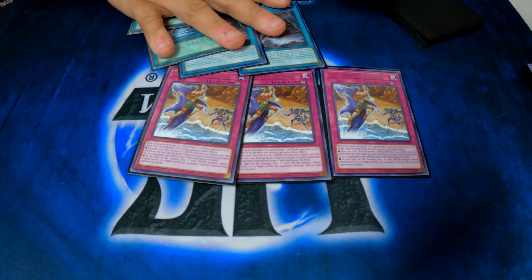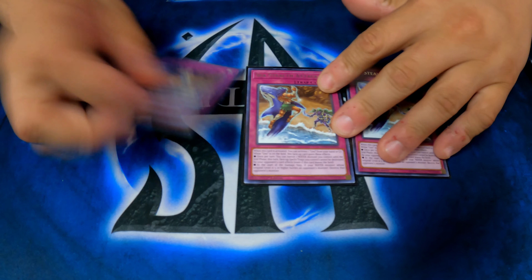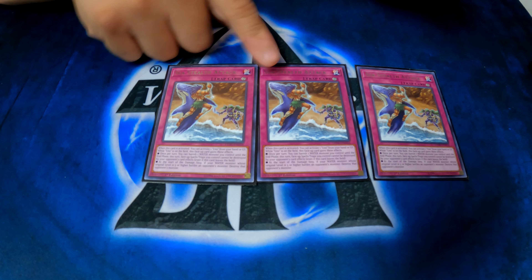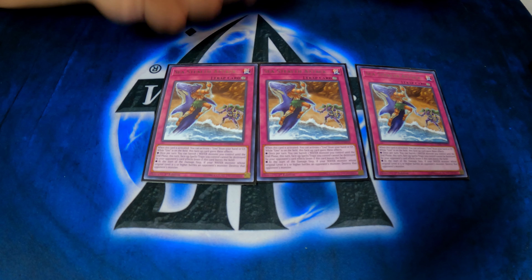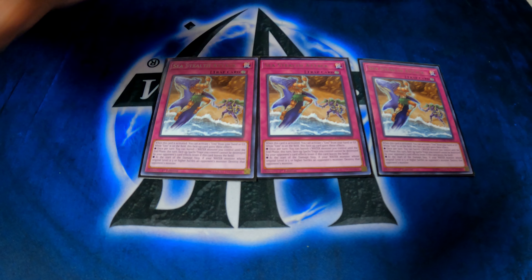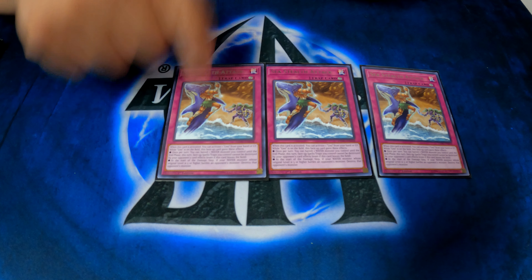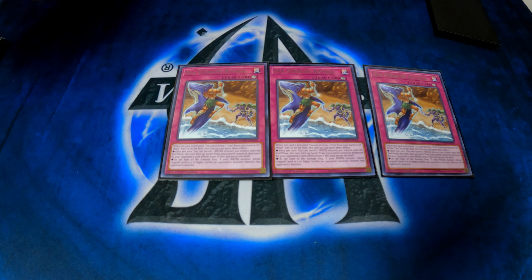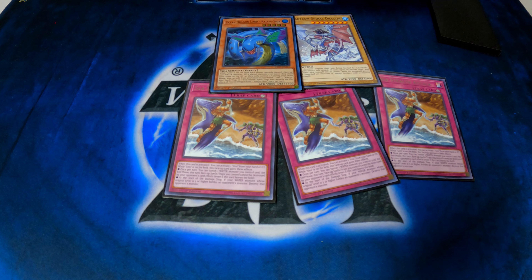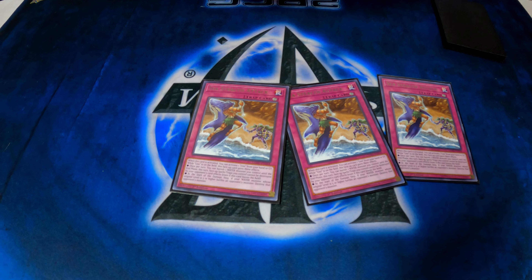Pretty much these Yuumis could be in your hand or graveyard, and this will get you going — this lets you activate it right away. So the first thing when you activate it, activate one Yuumi. Then it gets two effects if Yuumi's on the board: once per turn you can banish a water monster and all your face-up spells and traps cannot be destroyed by card effects this turn — that's broken. And if Yuumi's on the board, if any of your opponent's monsters battle any of your water monsters whose original level is 5 or higher, they become destroyed. So automatically you can just blow up any of your opponent's monsters when they battle — they're never gonna lose by battle.